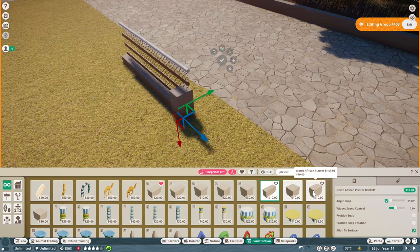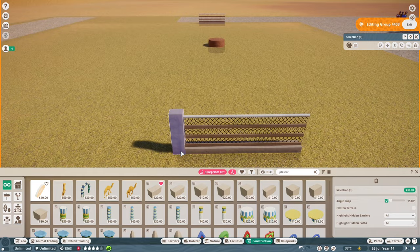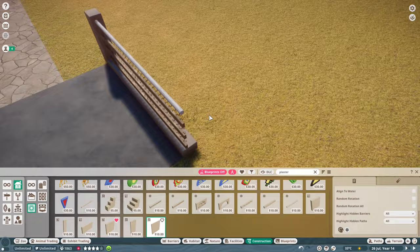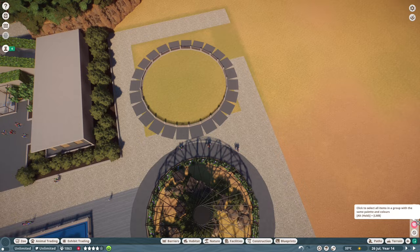We're going to be creating a habitat for the common warthog. I already thought I did this and then it turns out, looking back at the episodes and around the zoo, the first habitat we ever created was for the aardvarks — for some reason I thought it was for the common warthog. So I thought, right, we need a habitat for the first animal I ever had in a zoo. The very first habitat I ever created in franchise mode was the common warthog.